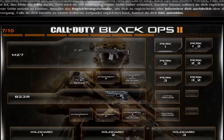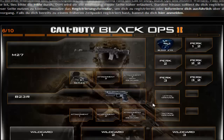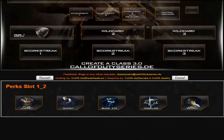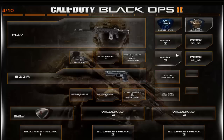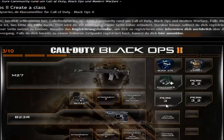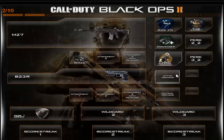Pretty easy. So let's choose a perk — Blind Eye. And now if I want to have two perks, just click Perk 1 again and go to Perk 2 and choose Flak Jacket for example. For Perk 2 let's choose Scavenger, and for Perk 3, Dead Silence. You can have even more perks if you want.